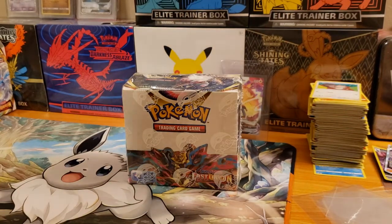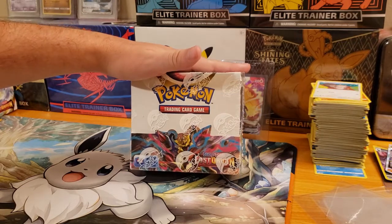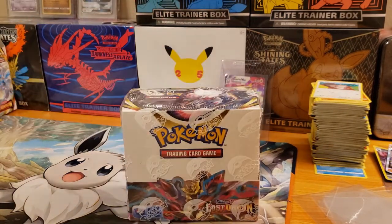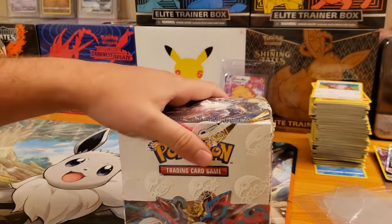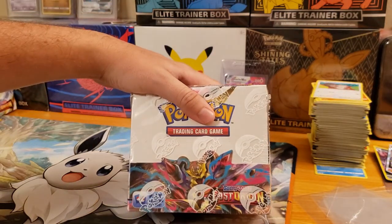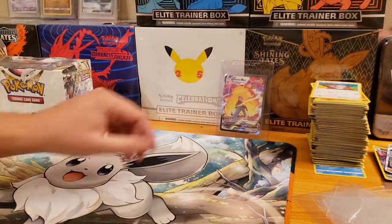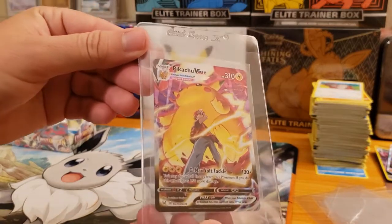Welcome back to Jay's Pokey Stop and welcome back to the ripping room. In this video we are not doing a face cam — we're opening up another Lost Origin booster box. Let's just focus on the cards in this video, so I apologize for those who do like the face cam. But yeah, we'll just focus on the product right here — the Lost Origin booster box.